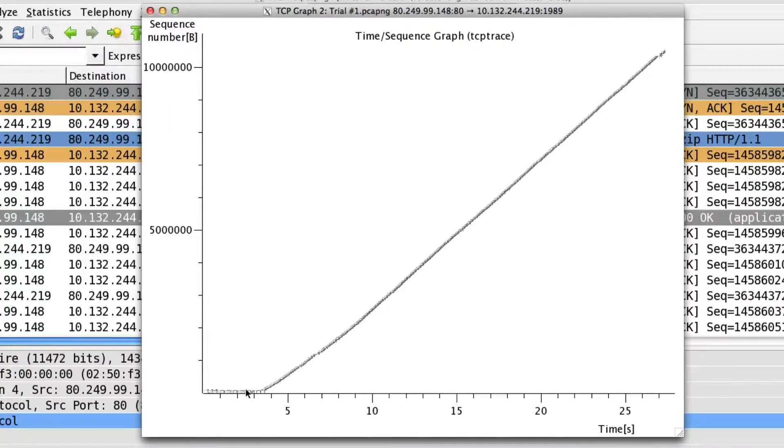There's a huge kind of flat spot here for almost four seconds, and then it's okay. Since throughput is bytes over time, flat spots are wasted time. So we're curious about what this flat spot is.